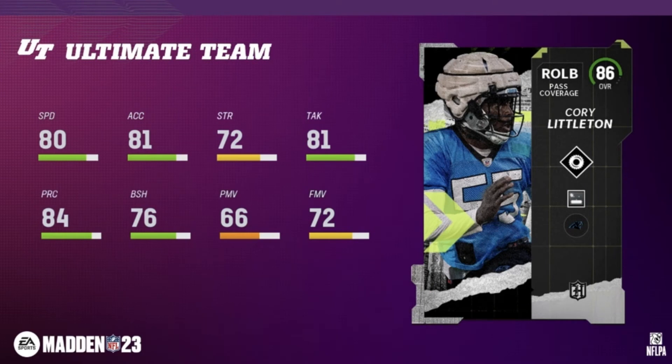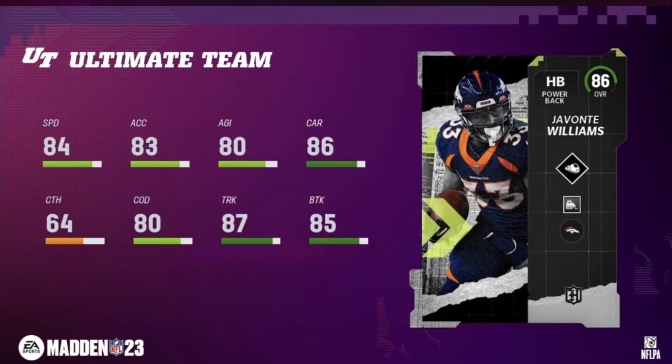Now we have right outside linebacker Corey Littleton at 86 overall: 80 speed, 81 acceleration, 81 tackle. I would put him at the end and just let him edge rush because of that 80 speed and finesse in the 70s. But really you'd use this guy to put him in to get the 89 hero set.